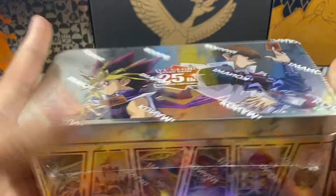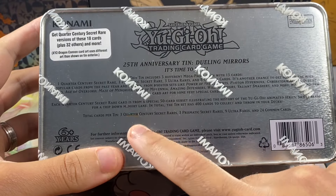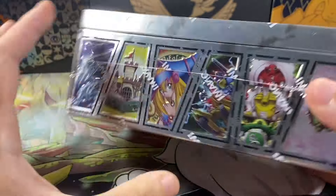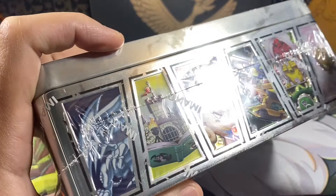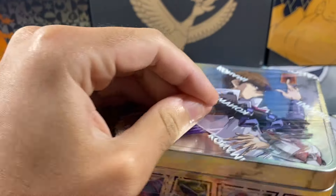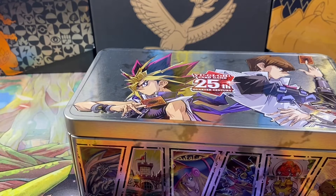Anyways, this is our fifth one. We'll quickly run down how these tins work: basically there's three packs in them, you're guaranteed one QCR — Quarter Century Rare — one Prismatic Secret Rare, three ultras, and eight commons. We've pulled quite a bit from these. The sides of the box — still looking for that Blue Eyes Quarter Century Rare. It's actually one of the more expensive cards right now in the set, but still not worth too much because the Quarter Century Rares are so much easier to pull. I guarantee the price of that card will increase quite a bit once these tins become more rare.